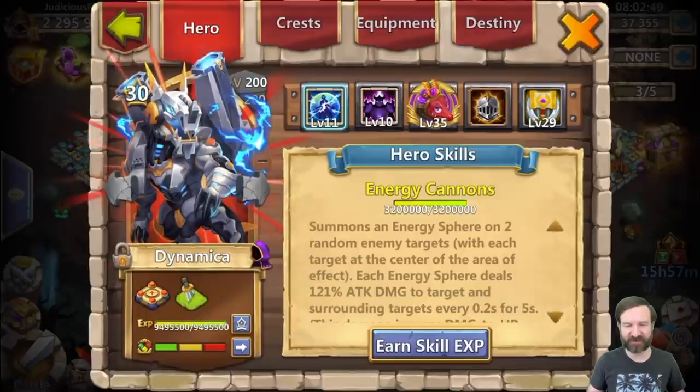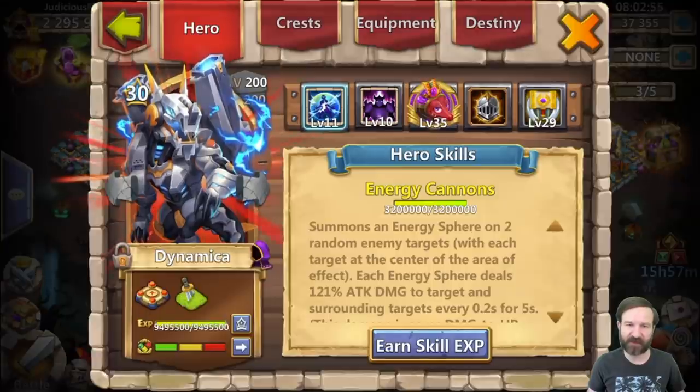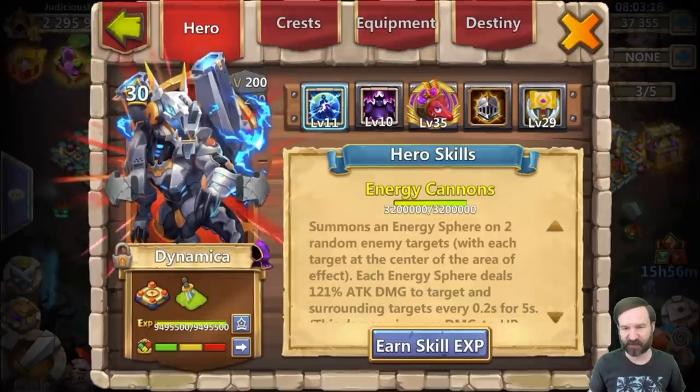Hello everybody, welcome back. It's Judicious Fire, and I am here with the new dragon, Dynamica. We are going to take on some of the top aces today in the game. I'm going to see how our new friend fares against these top opponents. I have a feeling he's going to do pretty well. Let's take a look at where we are with Dynamica right now — his evolution, his build, his levels, and his stats. I'm going to see some pretty surprising numbers.